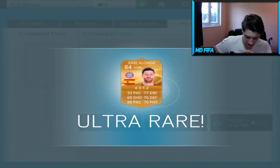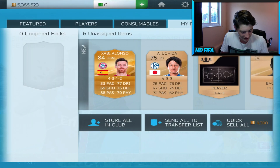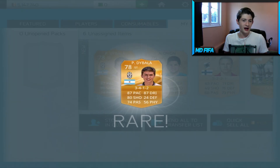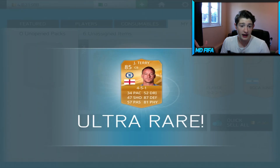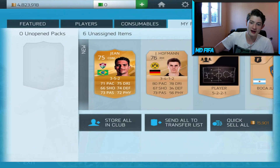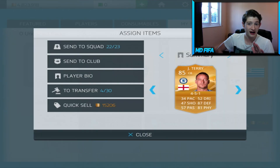What are we going to get? Xavi Alonso - quality, class, and precision, three words to describe him. Opening now - Dybala, 78 rated, one of the most wanted players on this game. John Terry - the legend that is John Terry. 75 rated. I will take that.